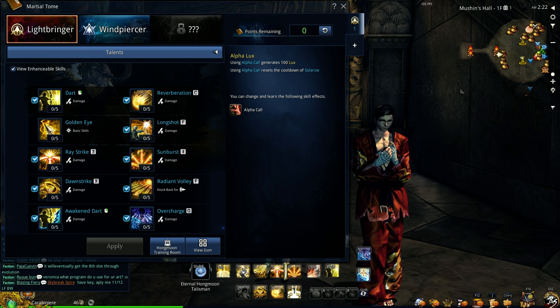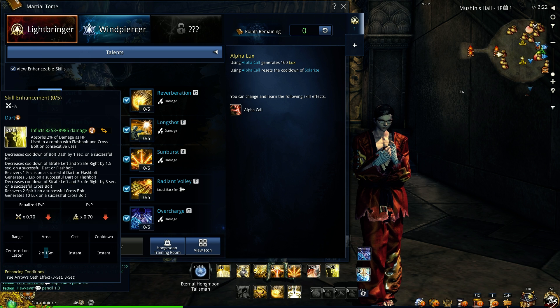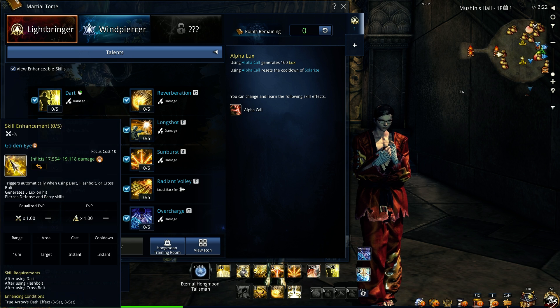Next is what skills you should be putting points into. They should be Sunburst, Dart, and GoldenEye, in that order — Sunburst, Dart, and GoldenEye.